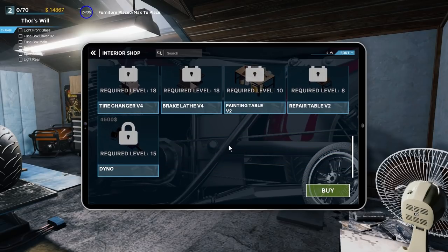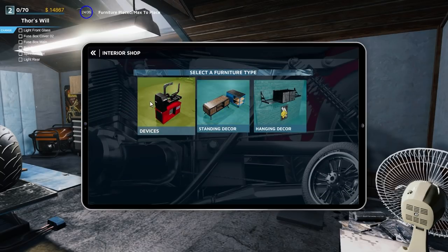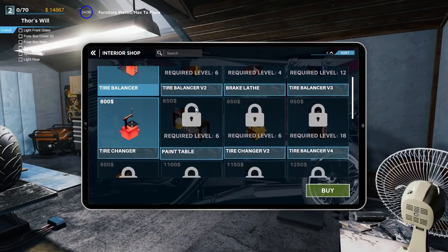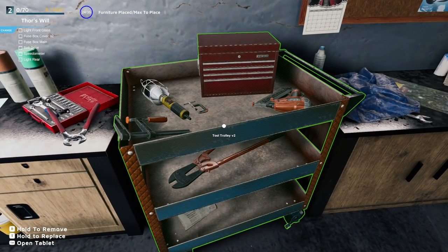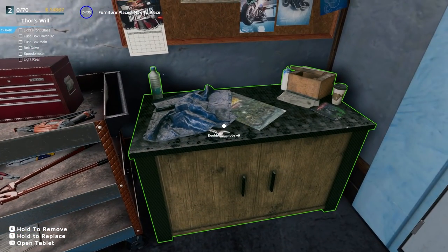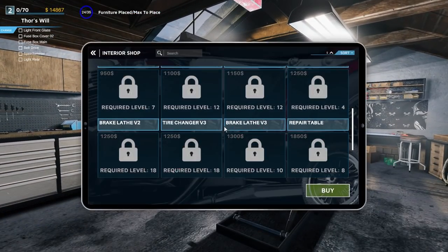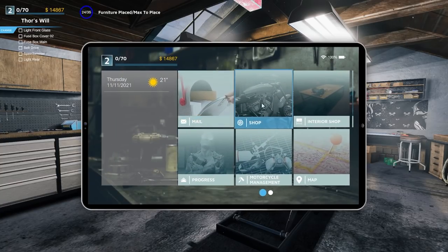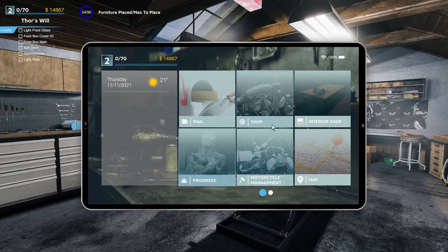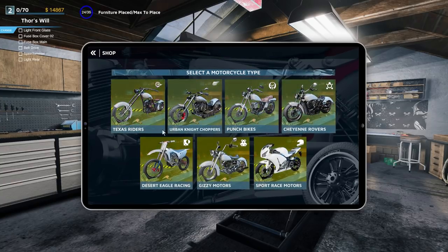No repairing available — brake lathe, tire balancer, tire changer — it seems like there's no repairing, it's all about replacing parts. At least not yet, we're just starting out. They give you a bunch of cash to start. Looking at the interior shop — the inventory system is okay, it's clean and real nice. Just gotta get used to it; I'm so used to having giant icons.